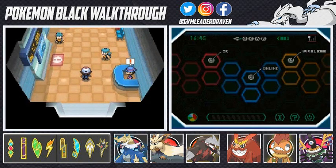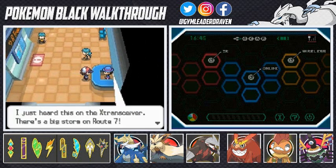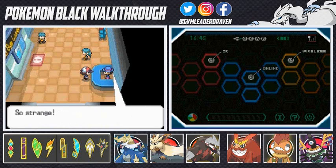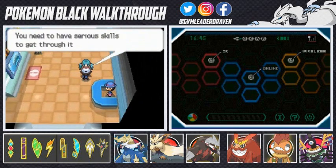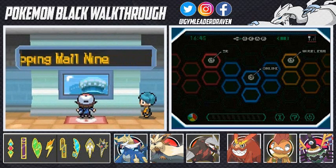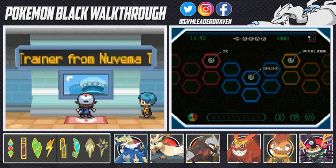Once you enter this place, the lady on your right is going to say she just heard on the Xtransceiver that there's a big storm on Route 7, and the storm seems different from a natural phenomenon. This will actually alert you of an activity that's started — that is Tornadus, Thunderus, and Landorus. I believe it's both Tornadus and Thunderus that come out and challenge you.